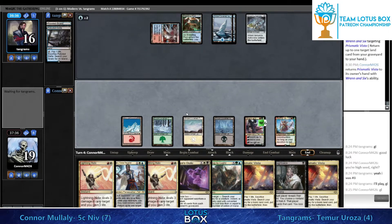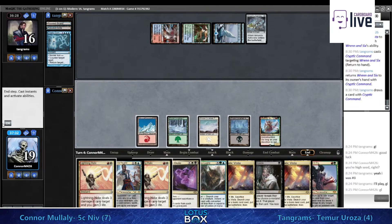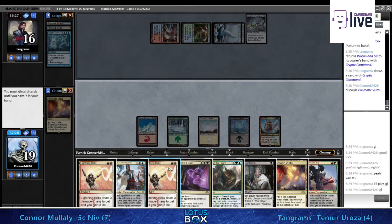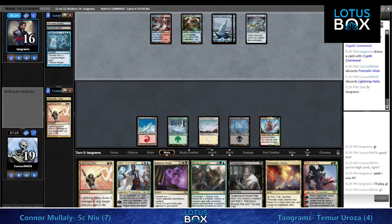It looks like we're just going to pass the turn - no plays. Going to use the Thoughtseize to protect on a turn when something bigger has to resolve, probably Teferi. Here's the problem though: Conor's ending his turn with nine cards in hand, so he has to discard a lot after this Cryptic bounce.